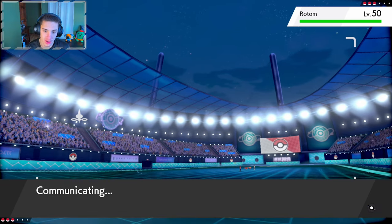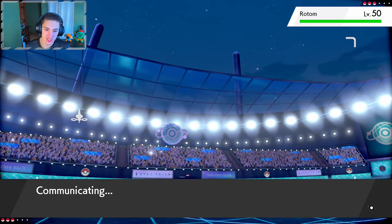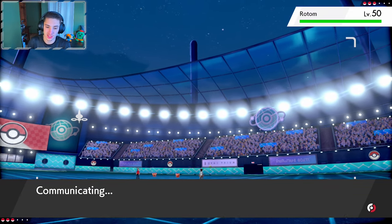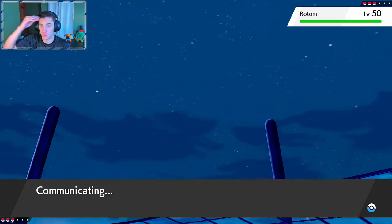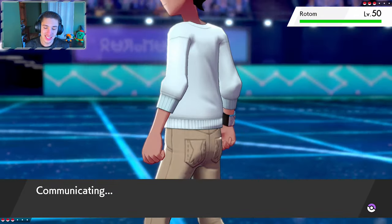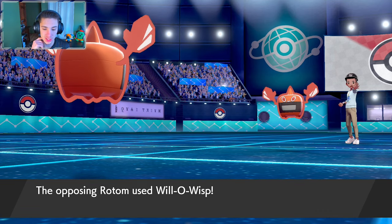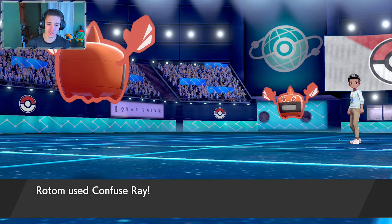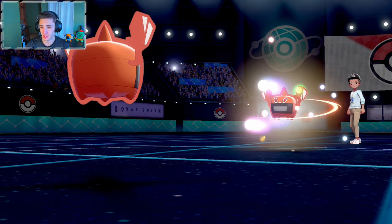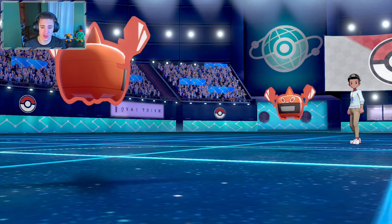If he bolt switches out we eat it up and then confuse his next opponent, so either way it's kind of a smart play. Willow wisp does come out — oh it doesn't affect us! There we go, beautiful. Confuse ray does come out here, and now we're going to bolt switch out. It's not very effective but it could do some work. He goes for a bolt switch or a heart swap — that's fine.